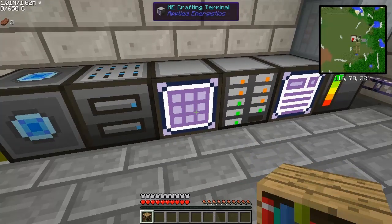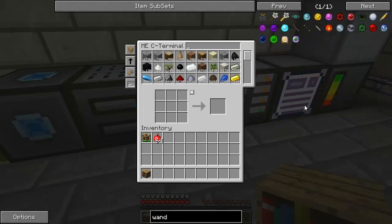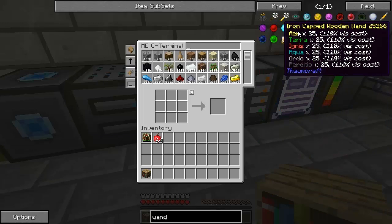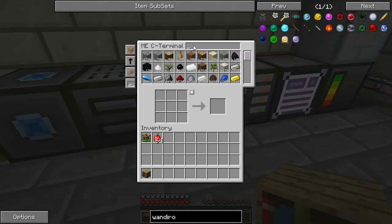The first thing we need to get started with Thaumcraft is a bookshelf, which I have, and a wand, which I don't. The most basic wand you can make in Thaumcraft 4 is the iron-capped wooden wand, which requires a stick and iron caps.